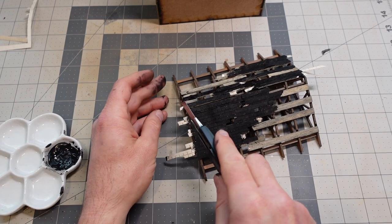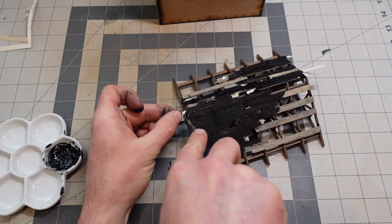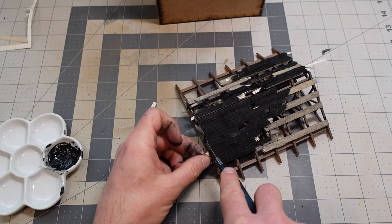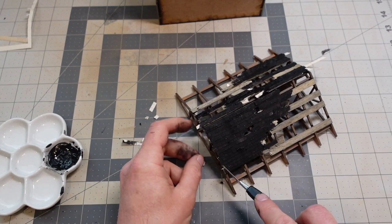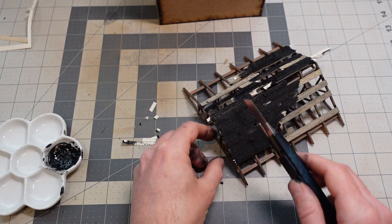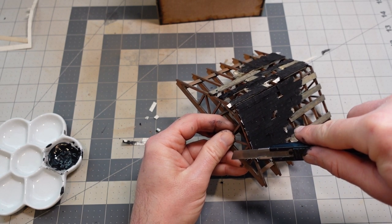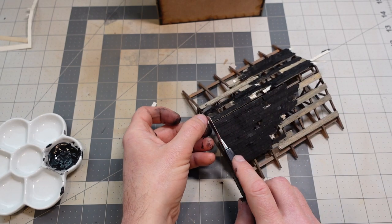Once it had dried, I went ahead and chopped off the excess paper with a razor. I needed to get these flush — because on one side of this little roof it has to sit flush with the front area. So I was doing my best to actually true it up.